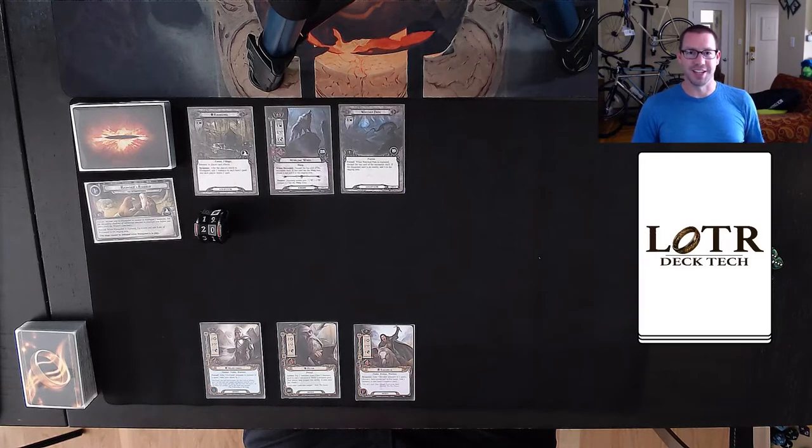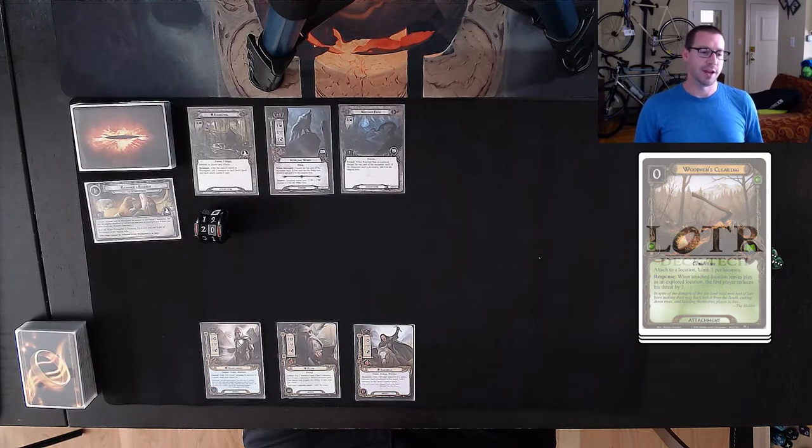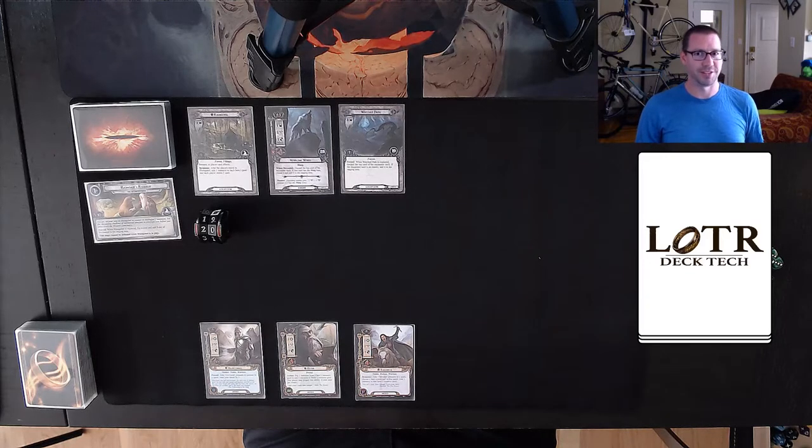The other new card we're testing out that is not in my opening hand — I've forgotten its name, but it'll be on the screen. In this deck it is not going to be as good as Elrond's Council, but a little bit of threat reduction can go a long way in a three-hero secrecy deck, especially when a lot of enemies have a low threat engagement cost, like this Howling Warg here that engages at 23. My threat is 20 right now, so we're going to have to deal with him soon.